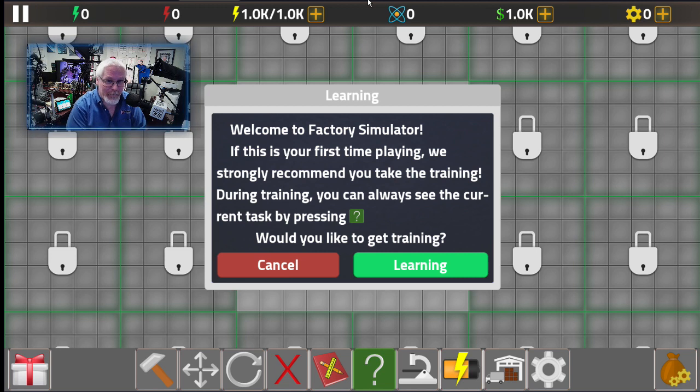Today we're going to be talking about Factory Simulator. Factory Simulator is an Android game you can play on your phone. I have a 13-year-old son who loves playing Android games — he's like, 'Dad, can you approve this game?' I always like to make sure games are kid-friendly and safe for your kids to play. This is a great game for kids, but it's also fun for adults.